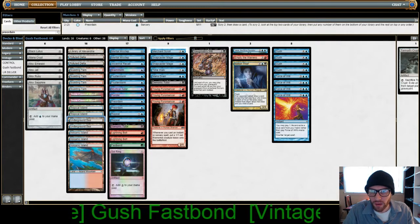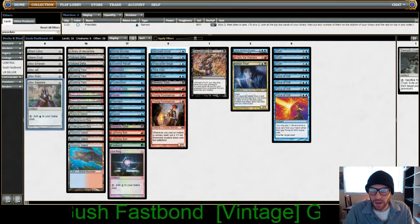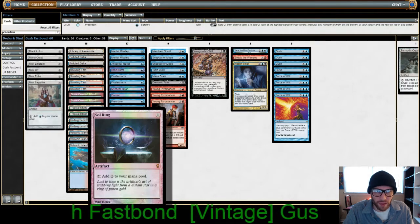We run the full sweep of Moxes minus Mox Pearl — we don't need white mana. Mana Crypt, Black Lotus, and Sol Ring for our artifact sweep.